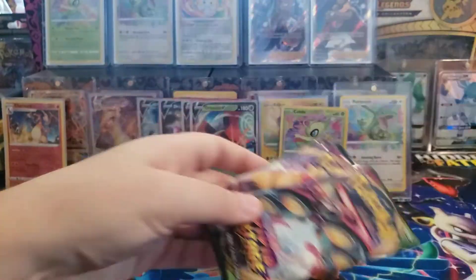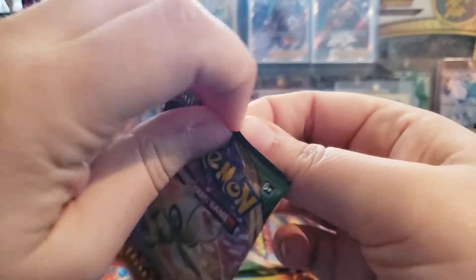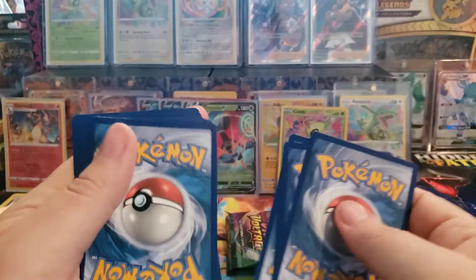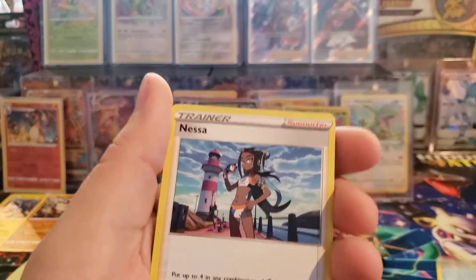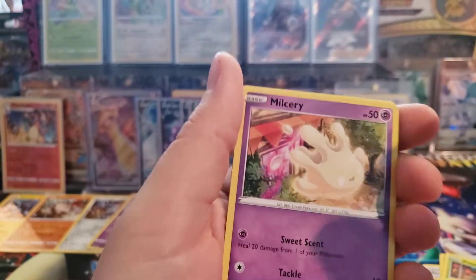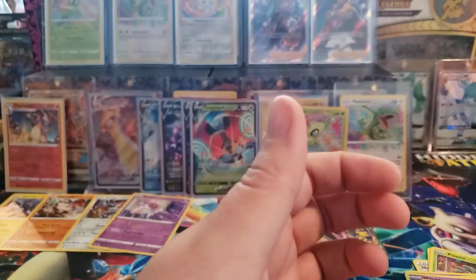One of each back art - it's kind of crazy how that goes. Electric Energy, Cormorant, Nessa Trainer, Nuzleaf, Pineco, Clefairy, Tynamo, Reverse Holo Shuckle, and a Garbodor. Three left.